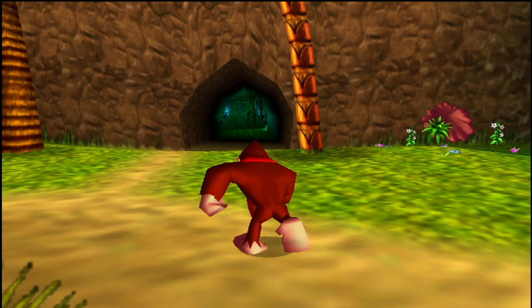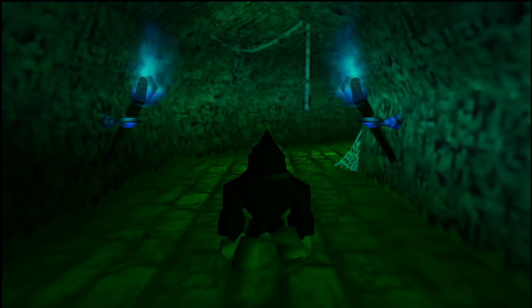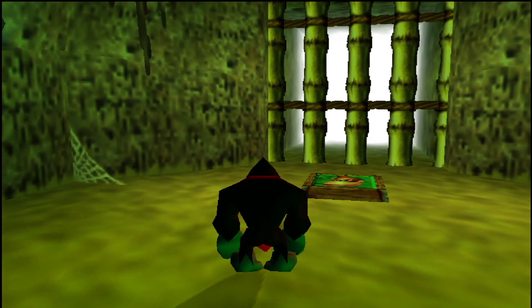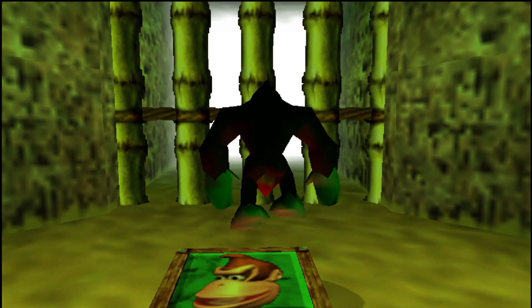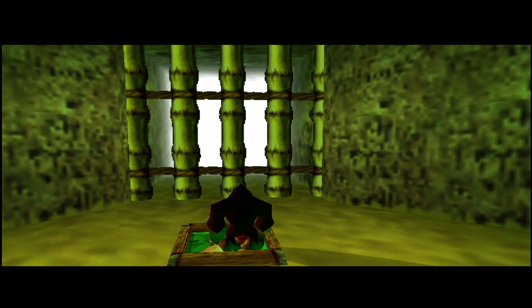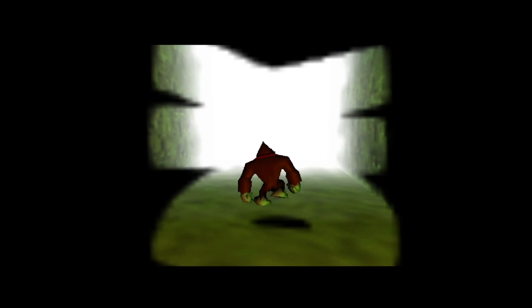Next up, the final area we did not check out yet — the exit. Let's go dash attack our way towards the end. There's indeed a switch here, just like Cranky said. We need to use our newly equipped move, the Simian Slam, to press it, because normal jumping does not work. Ground pound is what we need. And that is going to be our way to exit this training area.